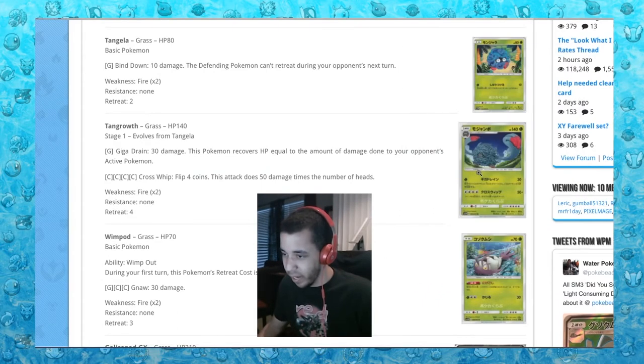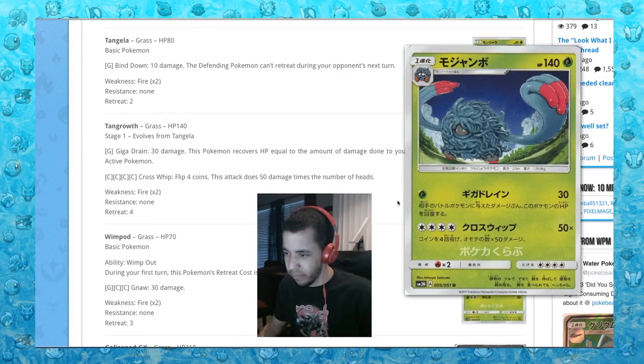Tangrowth. Giga Drain: 30 damage, recovers HP equal to the amount of damage done to your active Pokemon. That sucks. Four energies, flip four coins. This card's terrible.